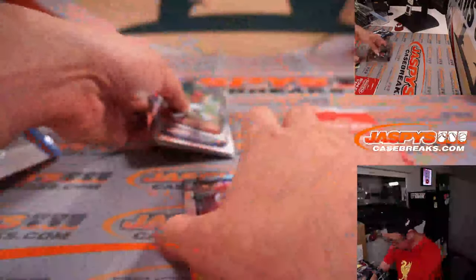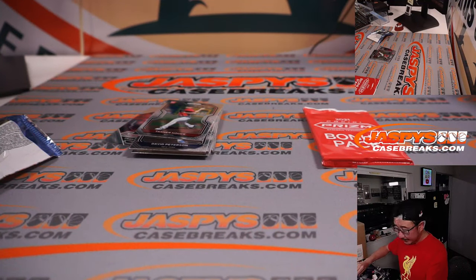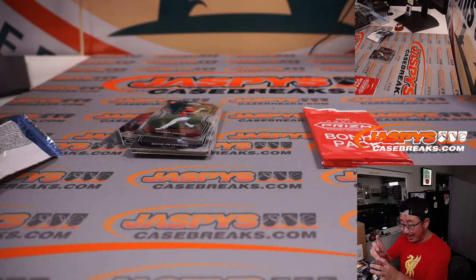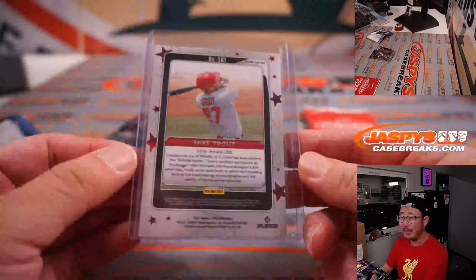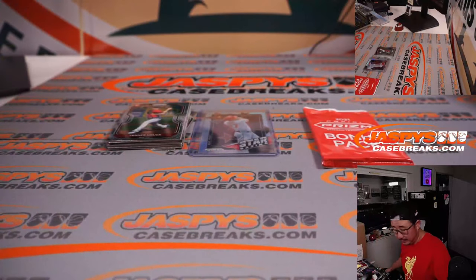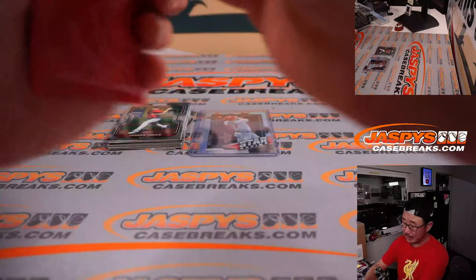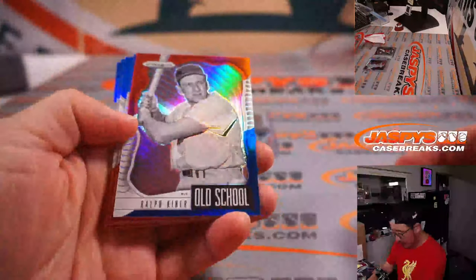We've got a Mike Trout Stargazing Silver — not sure what this is worth, but anything with Mike Trout on it, and especially the Silver Parallels, which are fewer and far between, different from the regular insert, could make a difference — worth looking up. That's going to go to Carl and the Angels, last spot mojo. Red, white, and blue parallels — these will all ship.